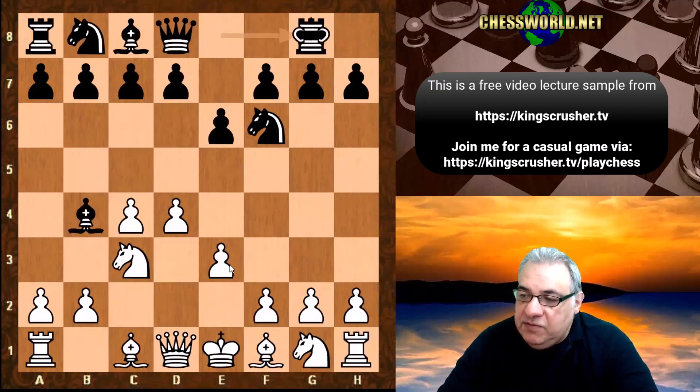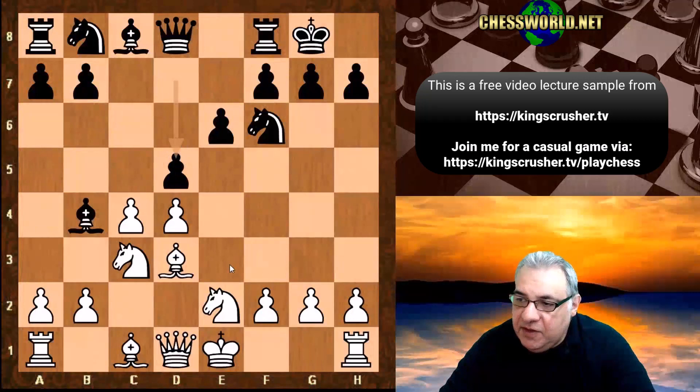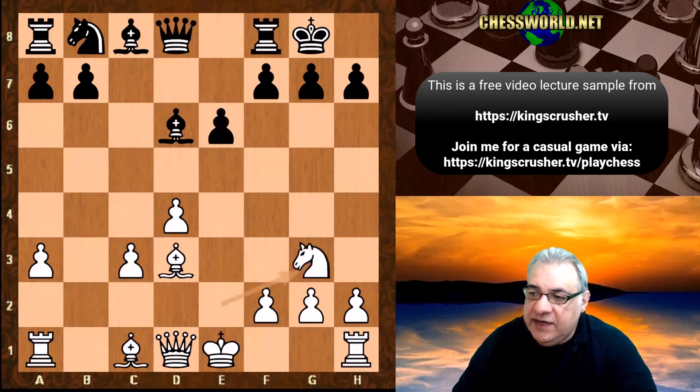Stockfish castles, we have bishop d3, c5, knight ge2, c takes d4, e takes d4, d5. Then c takes d5, knight takes d5, a3, and now knight takes c3 - this does strengthen White's center a little bit - and we have knight g3 now being played.